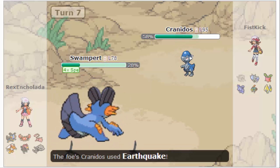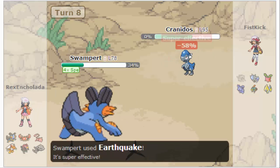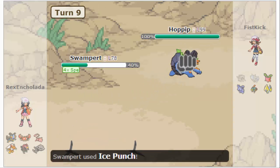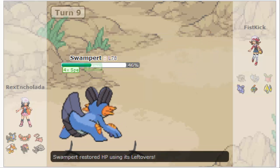I Baton Pass into my Swampert, who takes an Earthquake not well at all. But since he's faster, he shouldn't really have to take any more damage. I Earthquake, Cranidos is out. So right now I'm up 6-4. He sends out a Heatmor, I Ice Punch it, it goes down. So now I'm up 6-3.